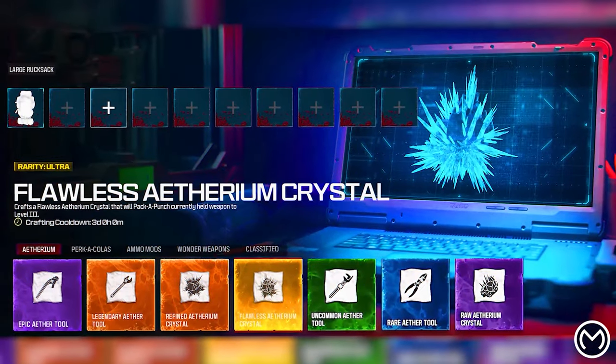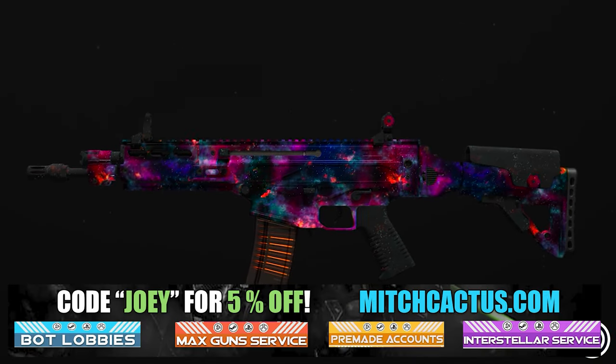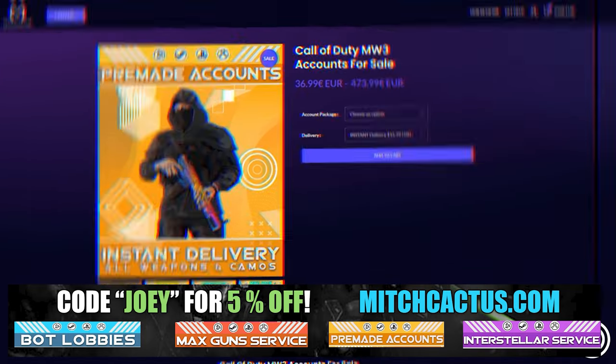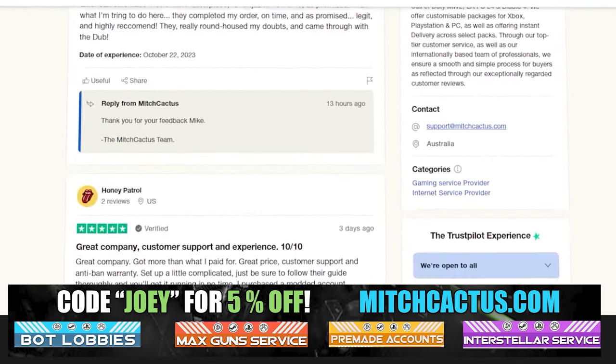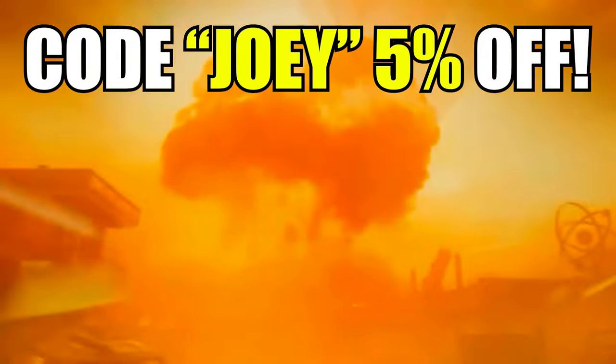But just before we get into that, let me introduce you to my sponsor, Mitch Cactus. You can literally unlock any camo in the game from Modern Warfare 3 and Modern Warfare 2 — accounts for sale, zombie schematics, nuke skin boosts. Over 10,000 customer reviews. I highly recommend Mitch Cactus. Use code JOY for 5% off. Links in the description.